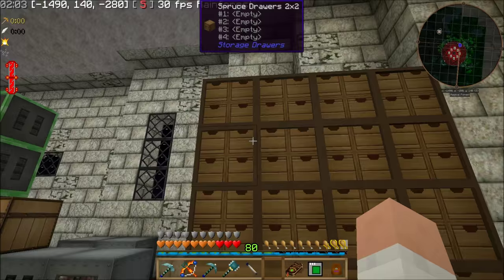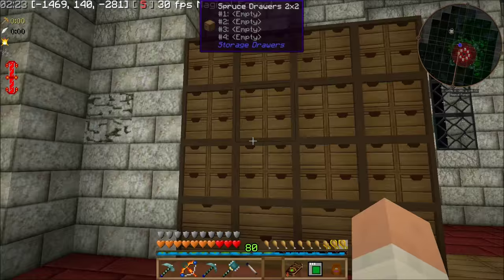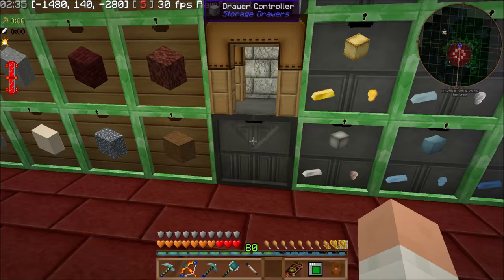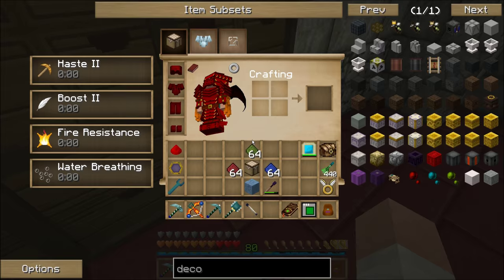I've set up a couple more drawers, and I want to put emerald upgrades on every one of these. I've got another bank of drawers over here — same way, with double drawers at the bottom and quad drawers the rest of the way up. Because what I'm going to do is when I get my Applied Energistics system, I'm going to attach to this drawer controller. And it's worked out perfectly where I put it because it can scan up to 12 blocks, and that is exactly 12 blocks from this direction, and this is exactly 12 blocks in this direction.